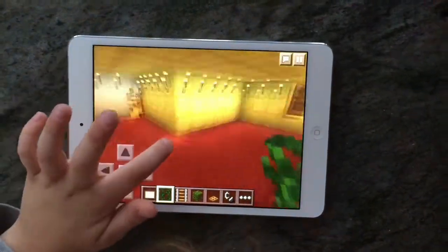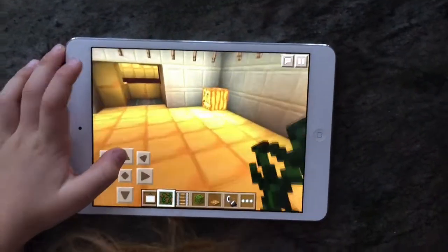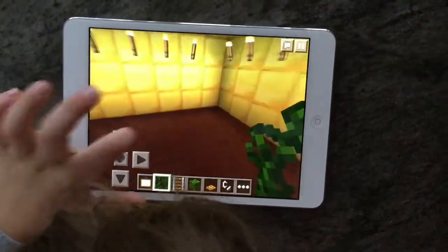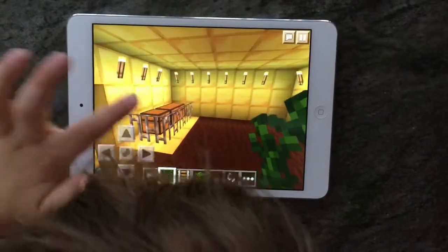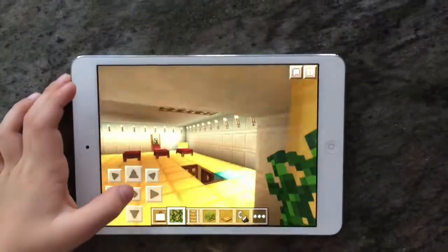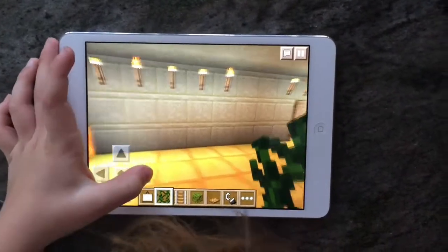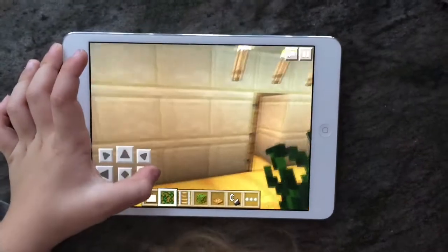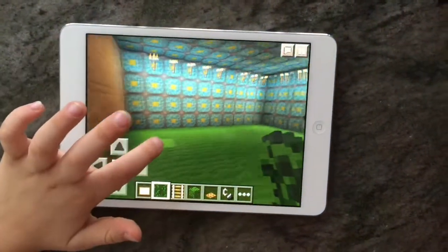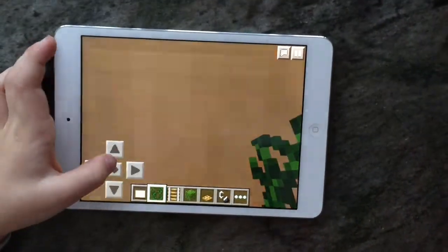And then we have this room right here. I have a bookshelf and some more chests in this room. And then this last room isn't the best, but it's still worth showing you guys — it only has a bookshelf on it. I've been working on this room; it's the newest room I have so far.